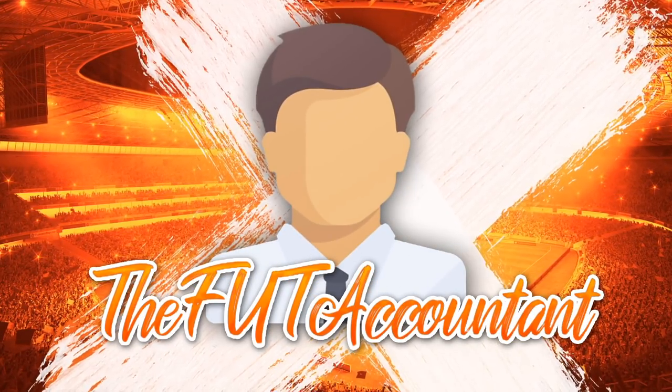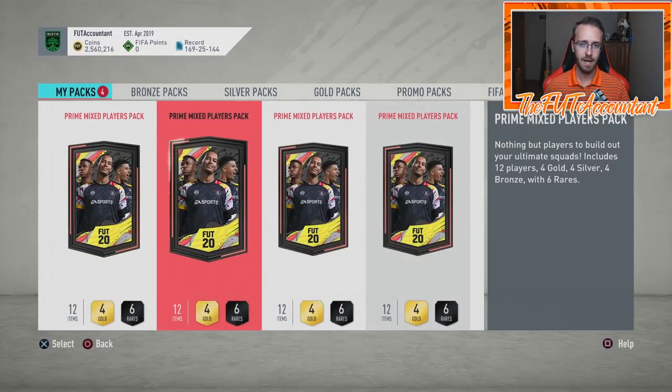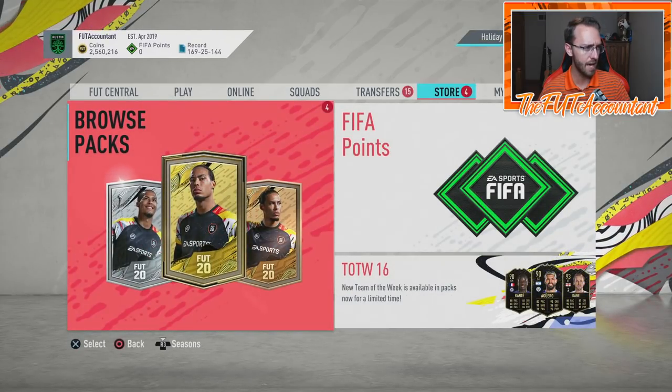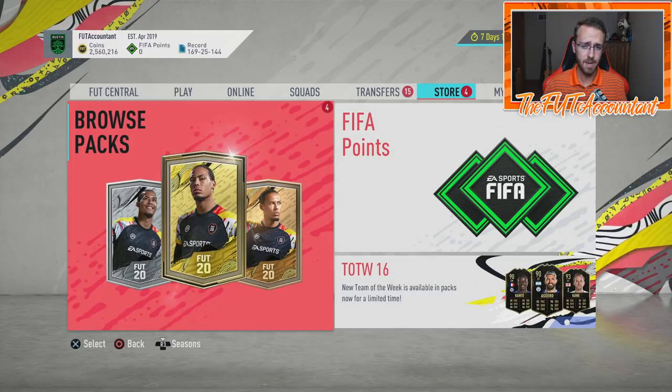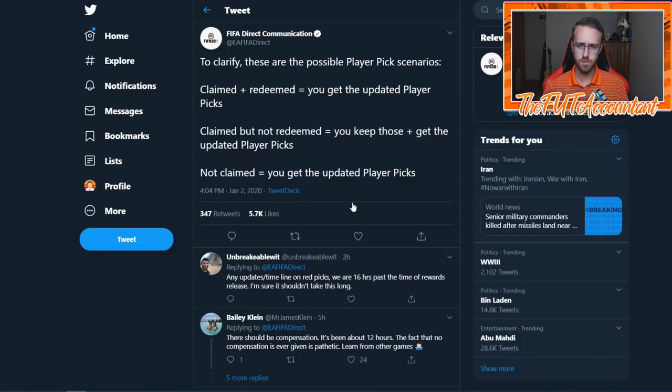The cheapest players by rating have stayed decently low — up a bit after rewards, probably because people finished the Messi SBC right before it went away. I'd still like to see these cards drop a little more heading into TOTY. I have my division rivals rewards right here but I'm not going to open them — I got rank three, nothing major. I'm going to save packs this weekend, maybe do an SBC or two, get some packs from objectives, and hopefully have 15–20 packs ready when TOTY hits.